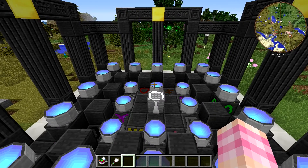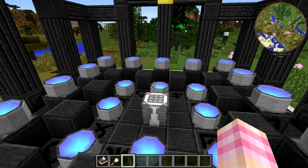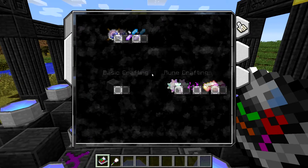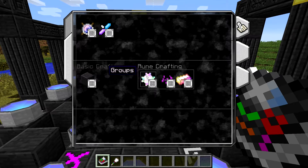Let's take a look at something else we can cast. We've upgraded our room and casted some pendants. What's another good thing we'll need to make? Well, there are these things. If you look down at the bottom of your page, of your book, over here, and you see this runecrafting section, you'll see this thing called groups.